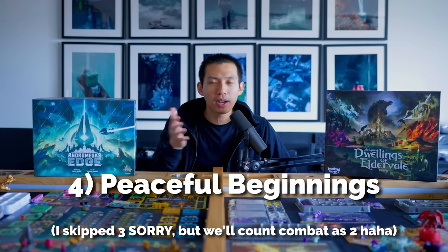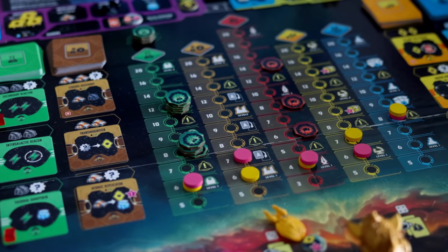Number four, I'm a little neutral about — I don't feel there's a clear decisive winner here. There are no peaceful beginnings in Andromeda's Edge versus in Dwellings. In Dwellings, when you place your first set of three units, you have to wait to regroup in order to initiate combat — monsters aren't invading other territories, and you cannot fight other players until everyone has regrouped once. That mechanic doesn't exist in Andromeda's Edge because everyone is fighting from the get-go. You have to be more specific and wary of your decisions in the very first placement — as soon as you're out on the field, you're ready to go.